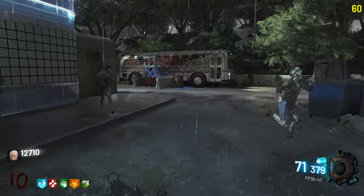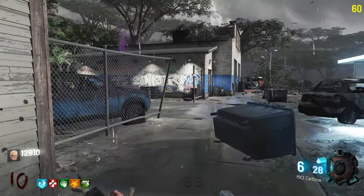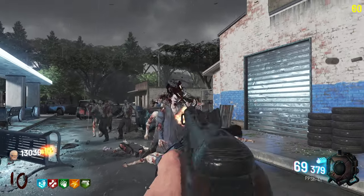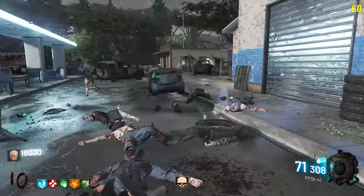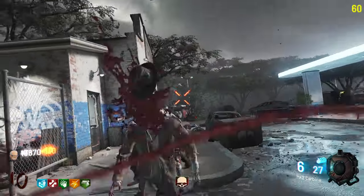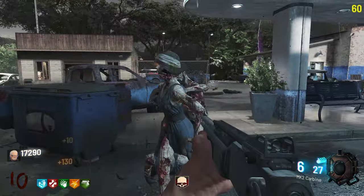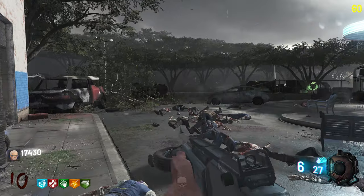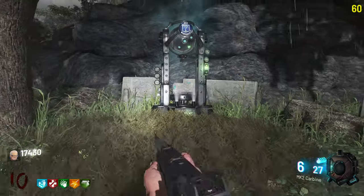Stamina is definitely going to be useful, especially against smarter AI zombies. Let's be a little bit careful and make sure we don't go down. Alright, we can go pack-a-punch now. I also kind of want to look for Stamina Up. Maybe it's not physically on the map — it might just be in the Wunderfizz machine. I don't think it was in spawn, but perhaps.